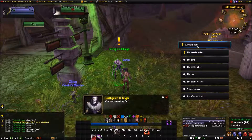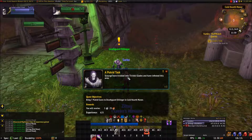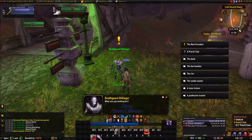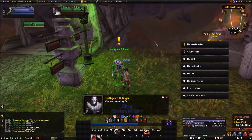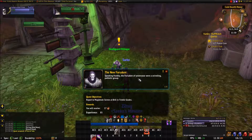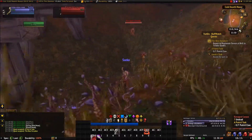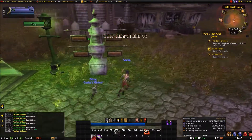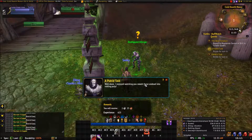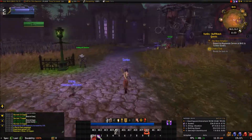I've got to bring him seven putrid claws, which means I've got to kill those ravaged corpse — the new forsaken — and that means go to Brill. We've got to kill seven of these guys. We'll turn this into the death guard. I am forsaken, yes I am. Now we head on to Brill.